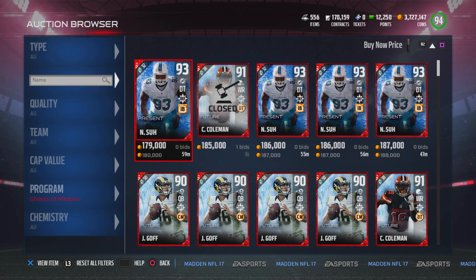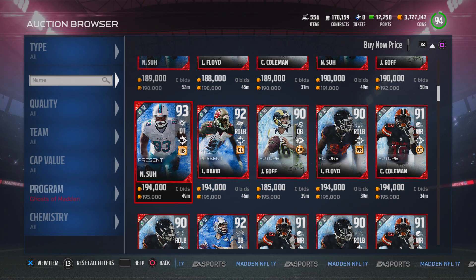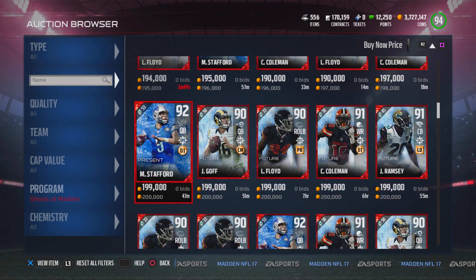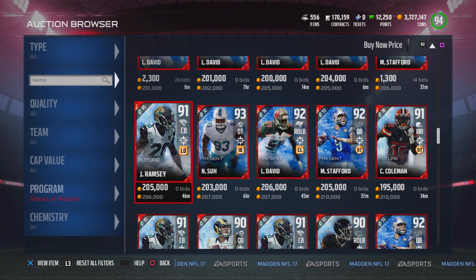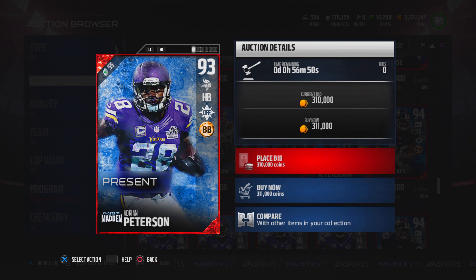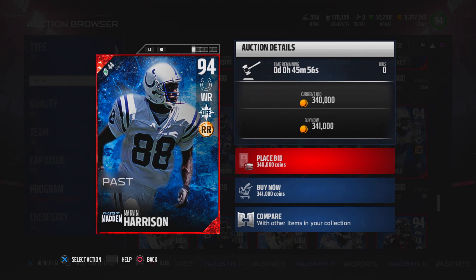Ghost of Madden — basically, if you add 50 Frozen Moments, those little collectibles, you can get one of these cards. These are past, future, and present players. We've seen it in previous Maddens and they have returned in this one once again. Some of the cards that caught my attention: there's an Adrian Peterson present card, which I think he might be making his return this weekend. There's a Jeremy Shockey, there's a Marvin Harrison, and this is just the start.